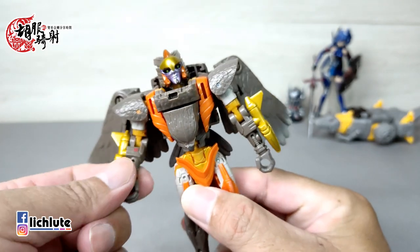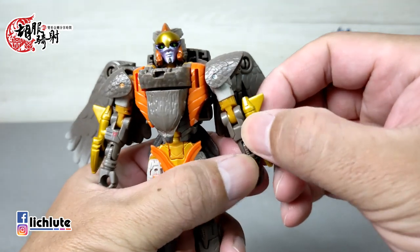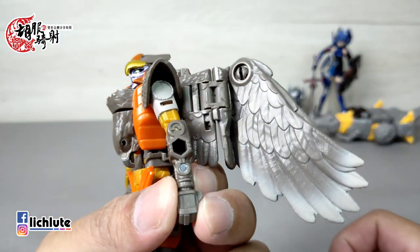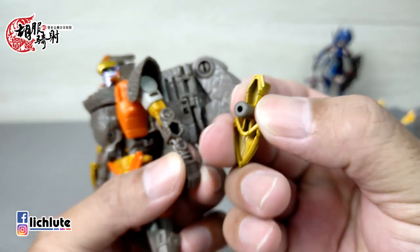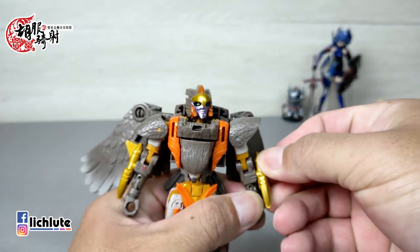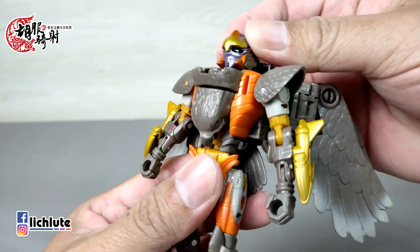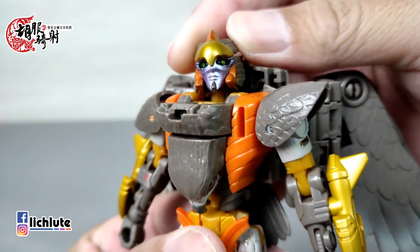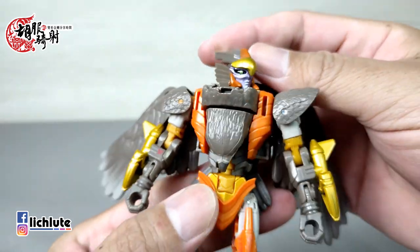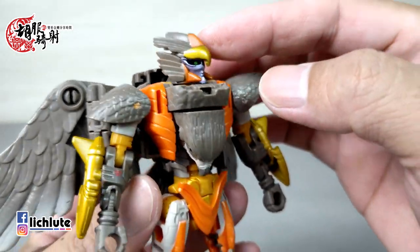我个人觉得造型比较好看，而且它额头上的金色有点埃及的style，包括身上这些部分也是，有点像天空之神荷鲁斯，颇有神话里那种战士的感觉。手上的两枚子弹涂装非常好看，这种金色非常优雅、贵气。子弹的孔洞是六角形，但插进去的是圆形，所以可以在里面转动，没有办法固定住。